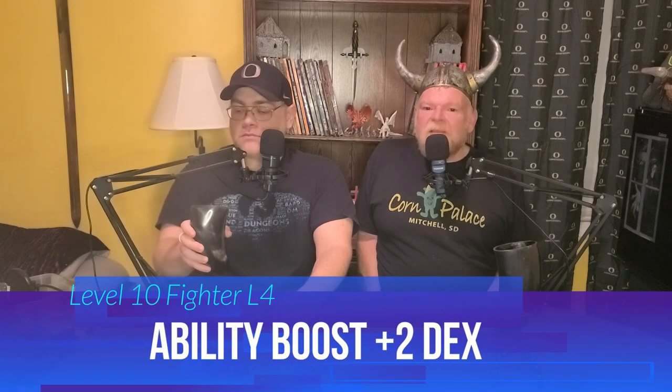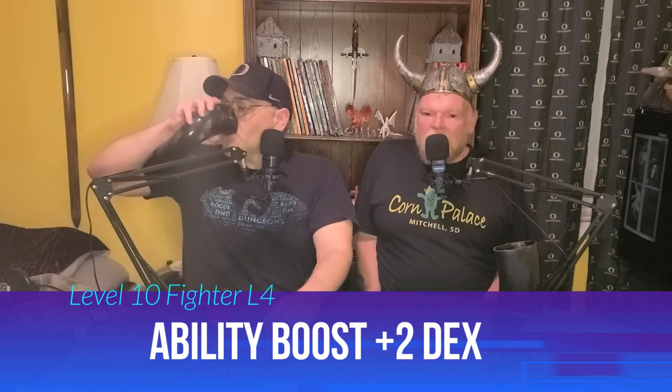At 10th level, we take 4th level fighter, getting another ability score improvement — and we're going to cap our dexterity at 20. This improves all of our attacks, our armor class, the save DC for our Battle Master maneuvers, and our stealth and acrobatics skills, so it's an all-around all-star stat for us.